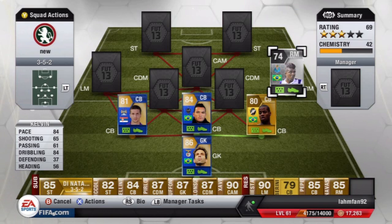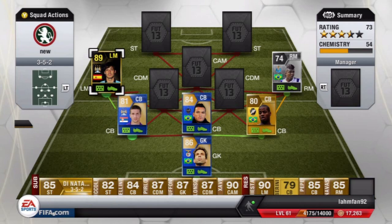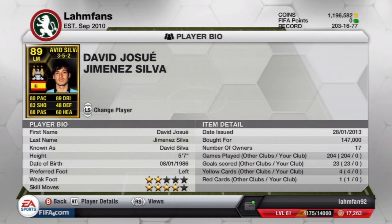Pretty good card in its own right. Then as the left midfielder of the team we have the in-form David Silva. Always wanted to try him out and he looks pretty good from his card — 89 overall rated, 4-star skills, but only 2-star weak foot. We'll get into that later on.